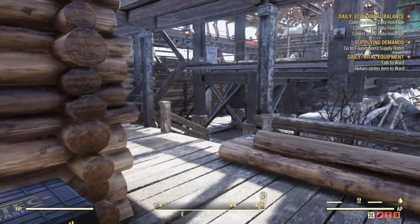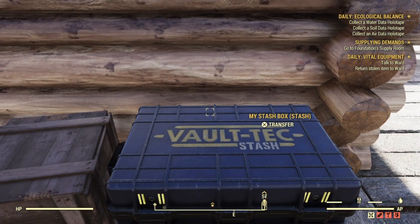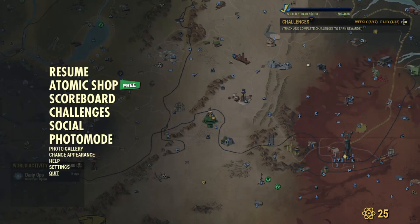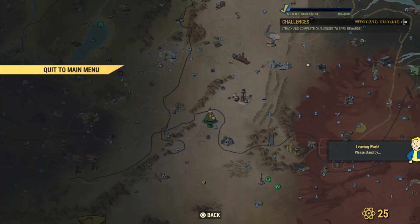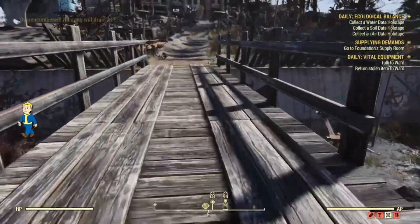Once that item is in your stash box and you have arrived at Foundation and the logo has popped up, go to your stash box, find the item, stash it back into your inventory and then back into your stash box. You'll notice on the top right that the quest will say that you've found the item and it will want you to go to Ward. Pause the game, go straight down to quit, and quit to the main menu. Then arrive into a new server and check your inventory.